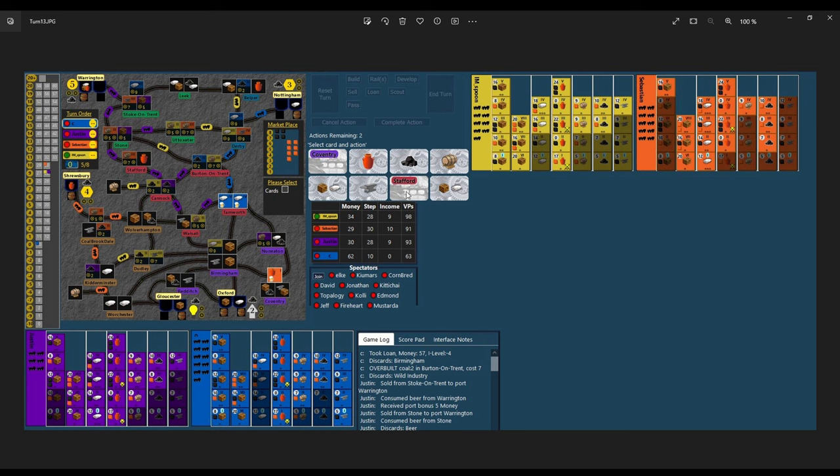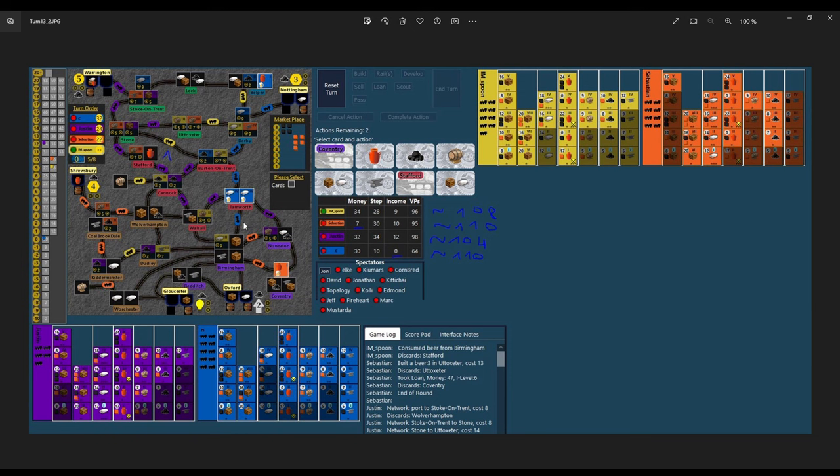Purple has now really fallen away — five points down because of the overbuild, plus running out of good actions, just going to build some links and a bit of coal for the rest of rail. Blue sees I'm still not building cotton, so instead of selling he opts to build in Belper a level one pottery — it's an excellent move, connecting also to Birmingham. If he could connect to Dudley as well, he can get the plus four from here and the plus three from there and it starts to look quite reasonable.